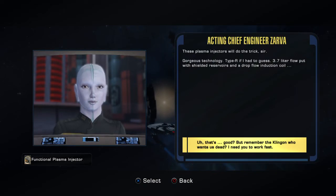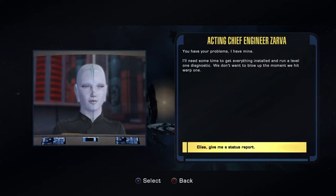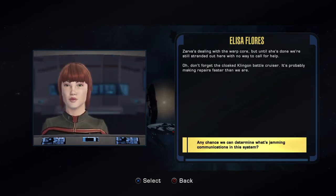These plasma injectors will do the trick, sir. Gorgeous technology — Type R, if I had to guess. 3.7-liter flow with shielded reservoirs and a drop-flow induction coil converter. You have your problems, I have mine. I'll need some time to get everything installed and run a level one diagnostic. We don't want to blow up the moment we hit warp one. Zarva's dealing with the warp drive, but until she's done we're still stranded out here with no way to call for help. Don't forget the cloaked Klingon battlecruiser — it's probably making repairs faster than we are.